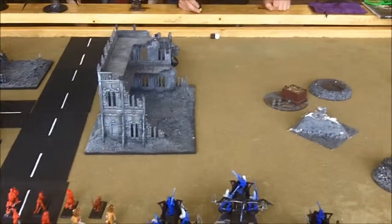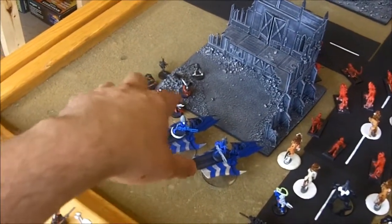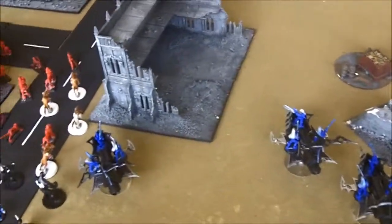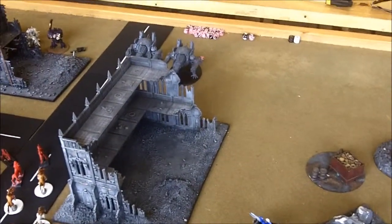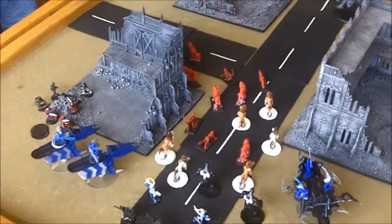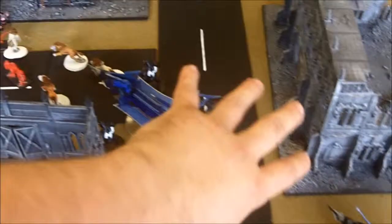Not much at the top of turn one. A ravager shot the Dread and took out an arm. The Vial got in with the Incubi into a vehicle, and the Haemonculus attached to that unit. Beasts moved forward and ran four inches. Got one glancing hit out of two vehicles — the penetration hit made a save, and an invulnerable save held. We'll see what damage the Slaanesh Marines do.